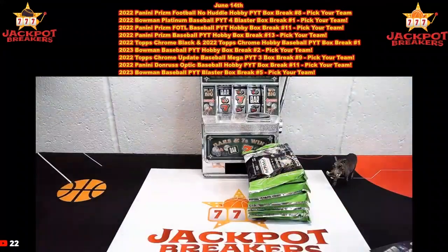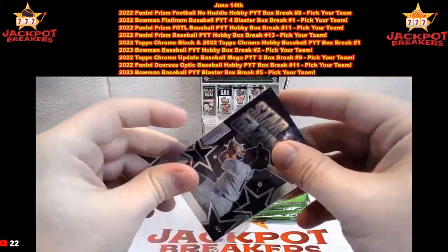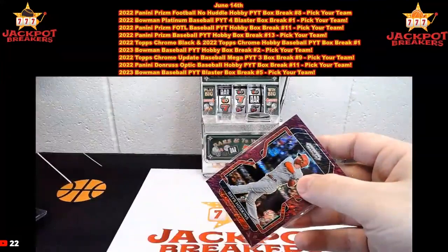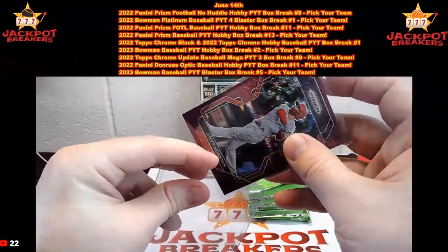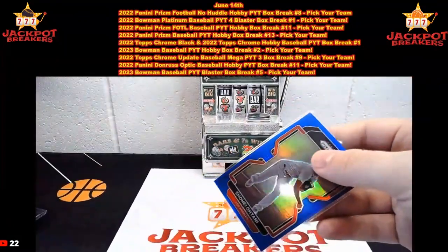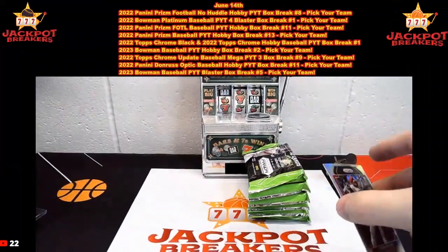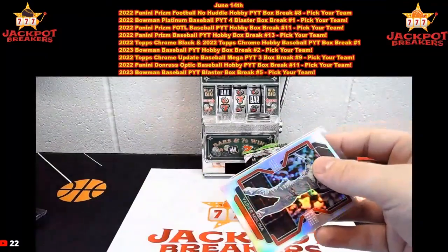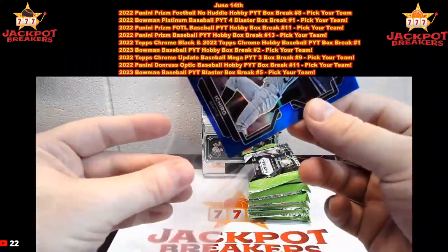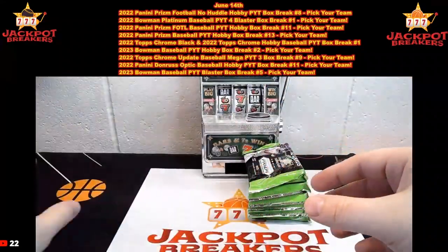Top loading here. We'll get through our second half of this box. Up next is our 22 Prism Baseball Hobby Box — similar setup, three autos, no shimmers, first off the line. Then we have our Topps Chrome Black with Topps Chrome Hobby — that's 22 Topps Chrome Black and Hobby, PYT number one of that mixer. Then we have Bowman Baseball Hobby Box — 23 Bowman Baseball. We also have a website break at jackpotbreakers.com — it's a bounty break, bounty's up to 100, and we're giving away a free spot. Link in the YouTube chat or go to jackpotbreakers.com.